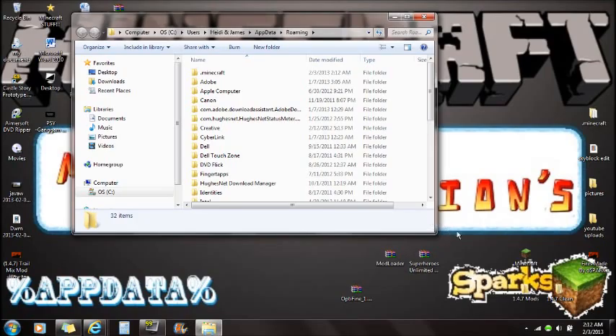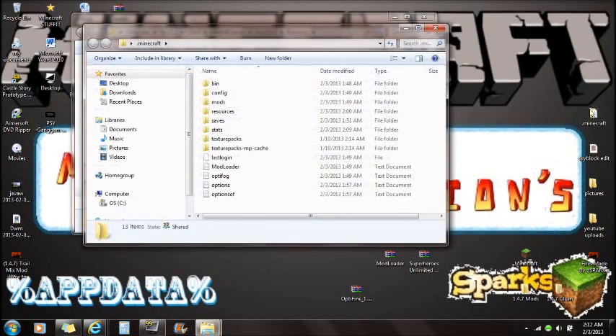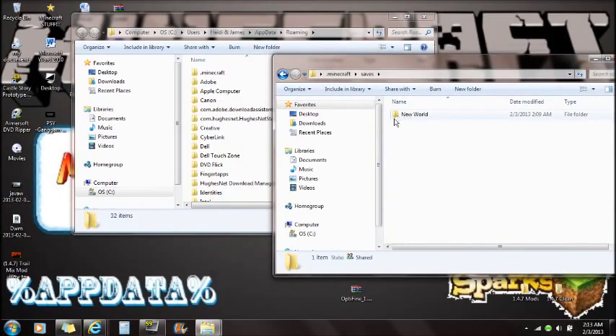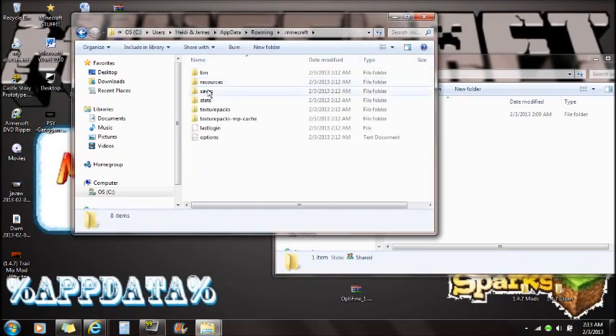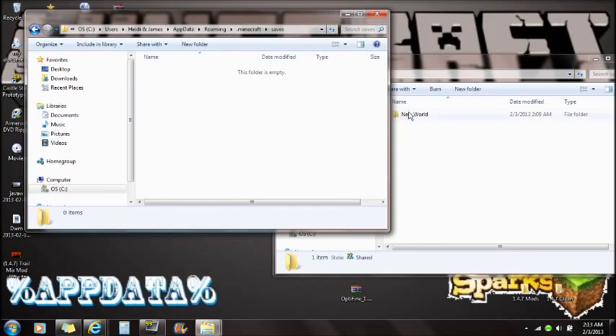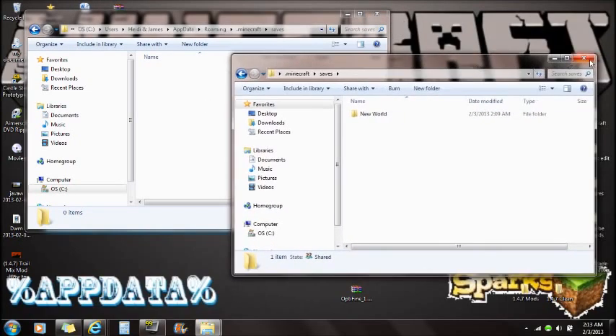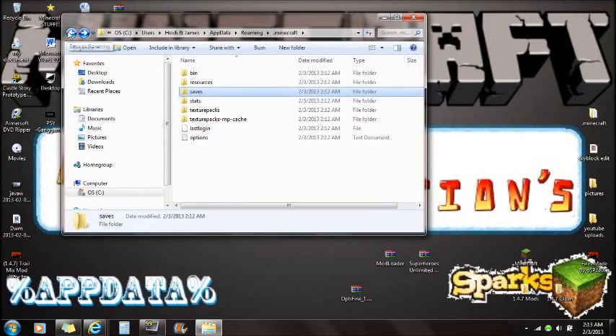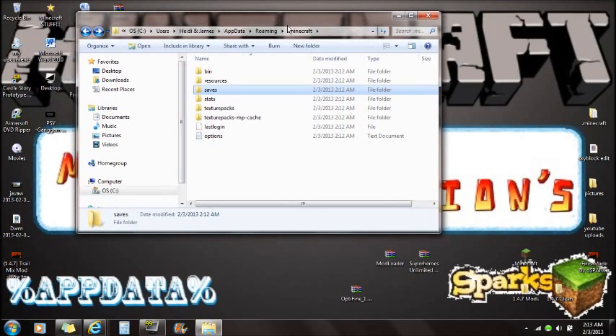If you click on your old version of Minecraft — the one you were playing in — you'll see your saves folder. Open it and you'll see your worlds. Just drag those saves into the new Minecraft saves folder — it's not difficult. Just go to your saves and drag those worlds in. If you guys know how to do that, great — I just wanted to show you the basics.